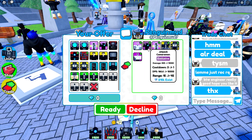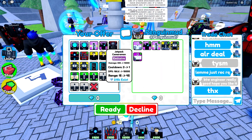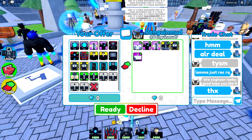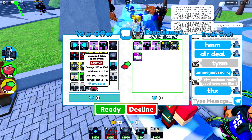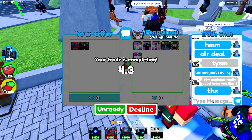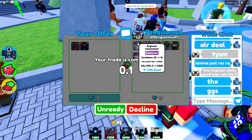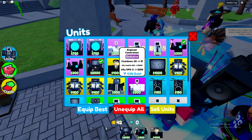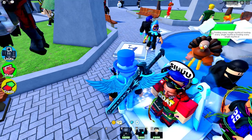I think I found a good trade — Engineer, jetpack scientist, cameraman, two legendaries, and medic cameraman. Let me know in the comments if this is a good trade. I think Engineer might be rising in value because the only way to get him now is with Robux. I'm giving two mythics for it, so I think that's a pretty good deal. We got Engineer, boys! Engineer is actually a really good unit, and we got some legendaries as adds. Shout out to Penguin for doing that trade.